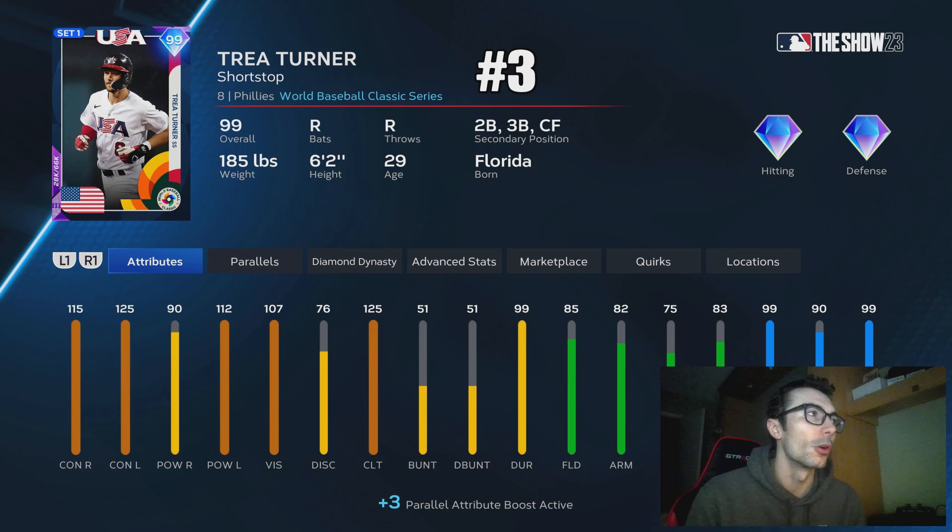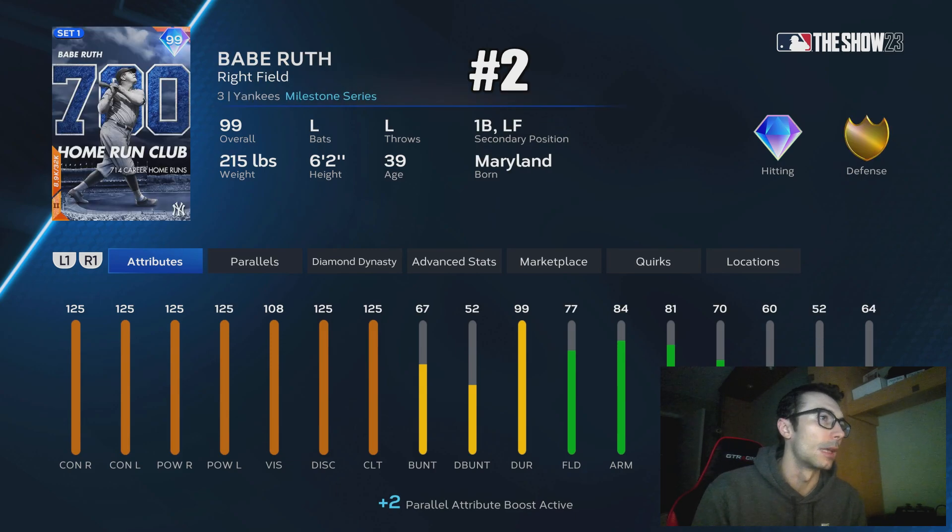At number 3 we have Trey Turner. This card speaks for itself — it's my favorite card besides maybe Chipper Jones or Mickey Mantle, and it's been the most fun for me. He just gets on base, steals, and hits home runs. At number 2 we have Babe Ruth, and I will definitely be replacing Babe Ruth with the brand new 99 overall Kyle Schwarber over at first base.